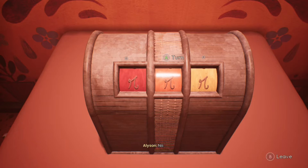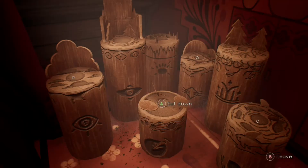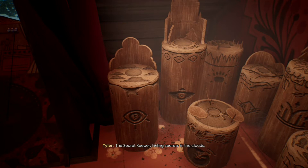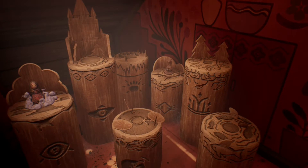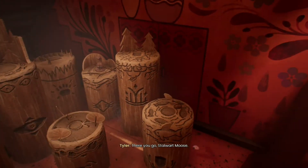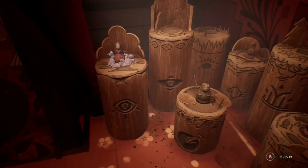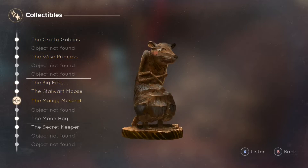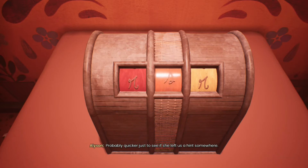Do you have any idea what the code might be? No. So we should probably see if Marianne hid anything before we go trying to guess. Here, the secret keeper hiding secrets in the clouds. We'll let the mangy muskrat have his rock back. There you go, stalwart moose, back in your pond, big frog. There are like a million possibilities — probably quicker just to see if she left us a hint somewhere.